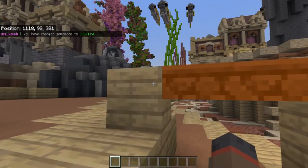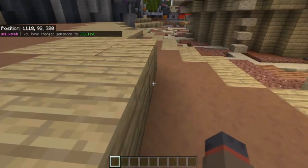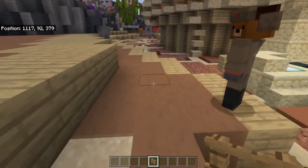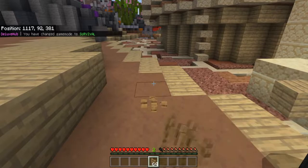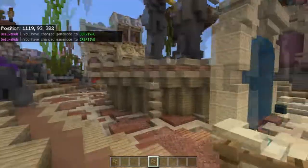Let's go to game mode C real fast. Particles — when you break blocks, you do not see particles. Say if I break this block, you just don't see particles. Maybe you do if you're in survival mode. Alright, okay — you do see particles when you're in survival. It's just not in creative, so it's not a big deal after all.